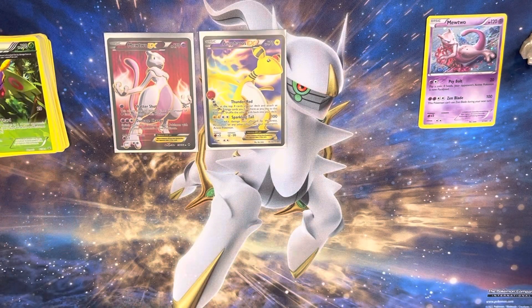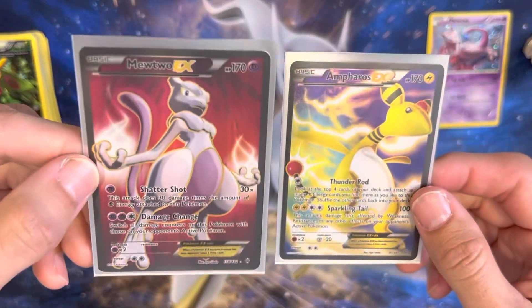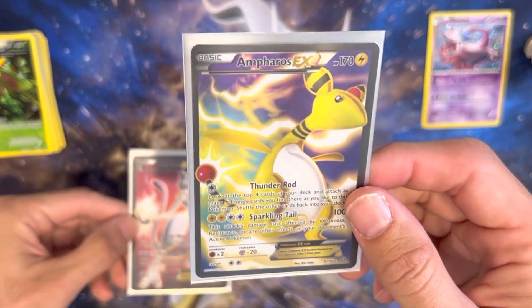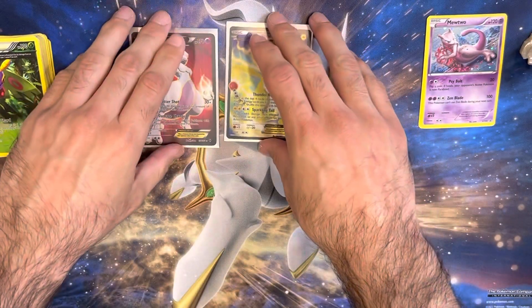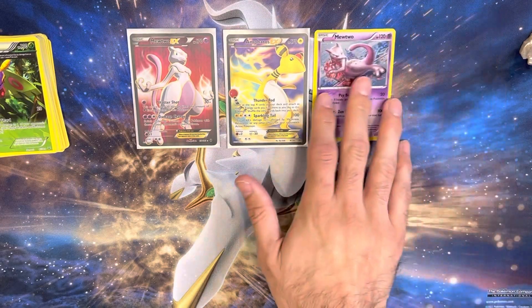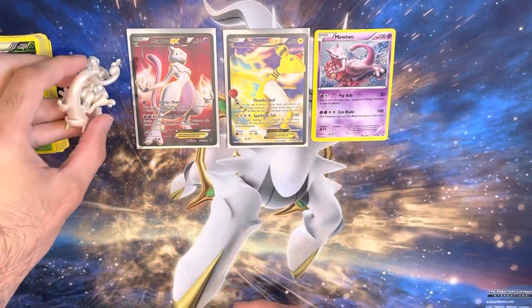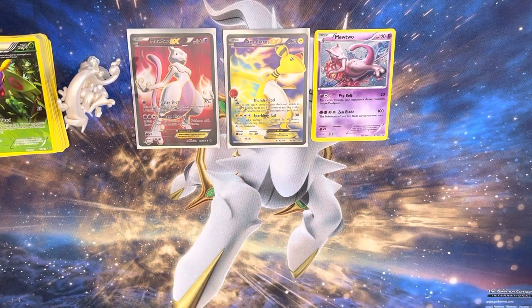That was the Mega Mewtwo Y figure collection box, and I'm happy. We got a Mewtwo EX full art, Amphros EX full art — two cards I didn't have in my collection. So happy about that guys. I hope you enjoyed it. There is the Black Star promo, here is the figure collection. So there you have it guys, you have a wonderful day. Thank you for tuning in. As always, Ash Judo out.